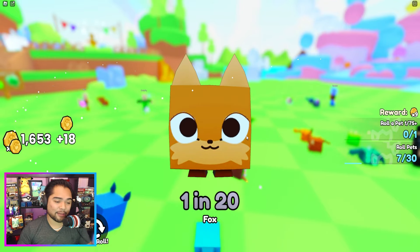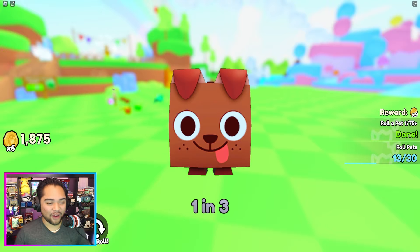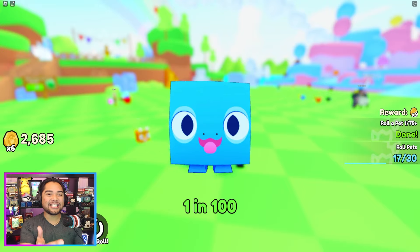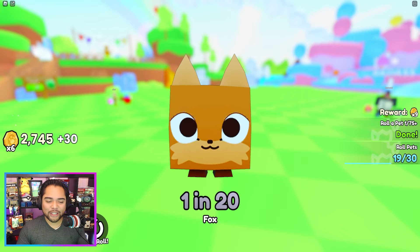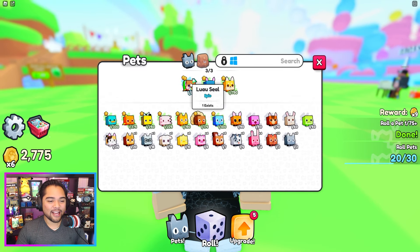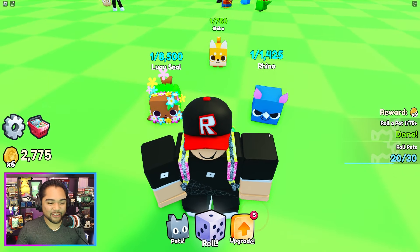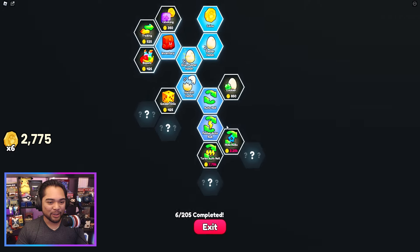Nothing is going to be crazy here yet as there's not going to be as many pets compared to Pet Sim 99. I do know that over time we're probably going to get a lot more fancier and cooler looking pets as well. What are the chances of actually hatching a huge pet here on Pets Go? I have a one-exist! There's only one of these in the game and we are the sole owner of the 1 in 8,500.